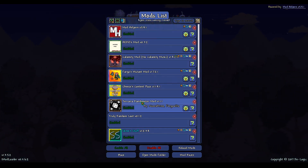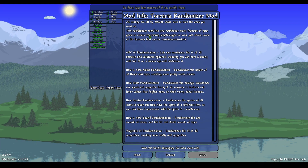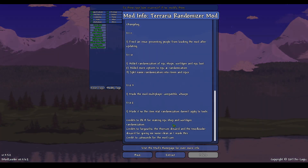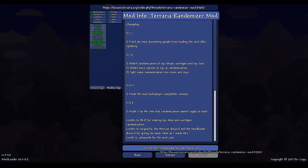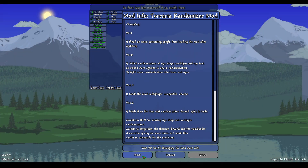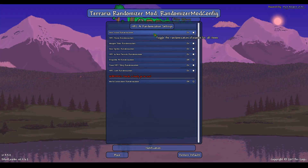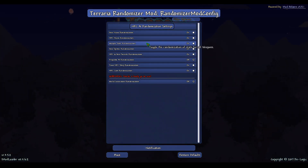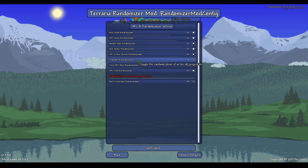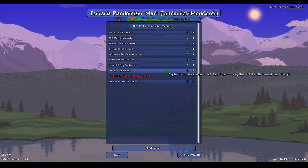We're going to be taking a look at the Terraria Randomizer mod. You can check the information right here — it changes a lot of stuff and gives you detailed information. If you want to visit the mod's page you can check the forums or click on it if you have tModLoader. We're going to look at the customizations: item name randomization, NPC name randomization, weapon stat randomization, item sprite randomization, NPC and item sounds randomization, projectile AI randomization — that one I have turned off — town NPC shop randomization, and NPC loot randomization.